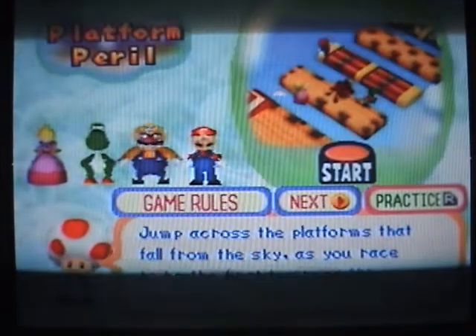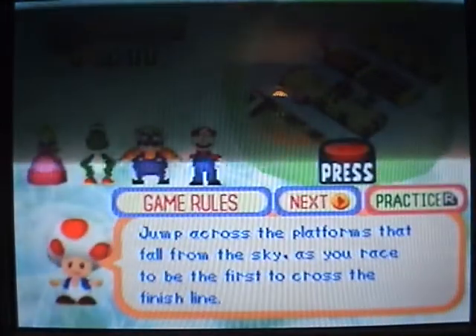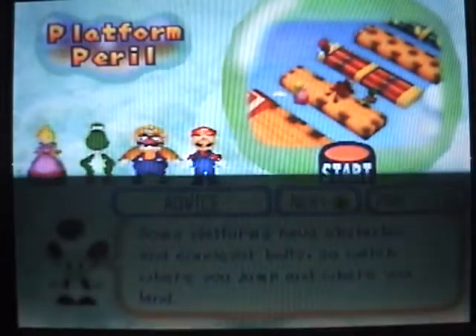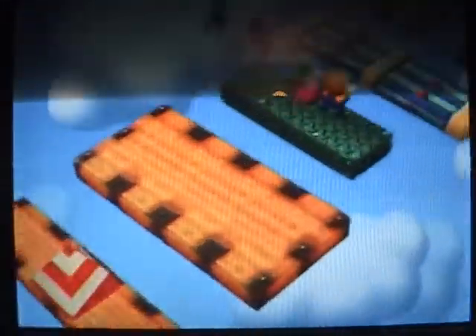Platform Peril — another returning minigame. Never cross the platforms that fall from the sky as you rise above the lava. Move and jump — some platforms have obstacles. It's pretty similar to the first one, but now they have conveyor belts, which make you slower or faster. And there's a coin for everyone now, which could be a little annoying — or actually a good thing.